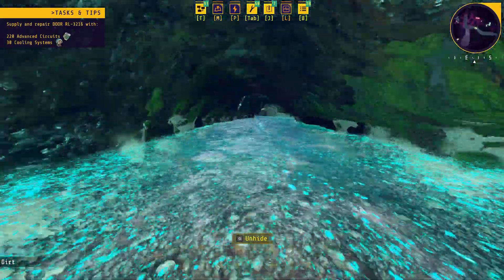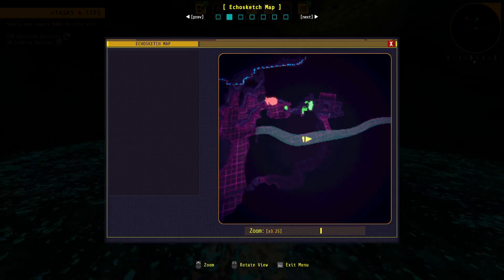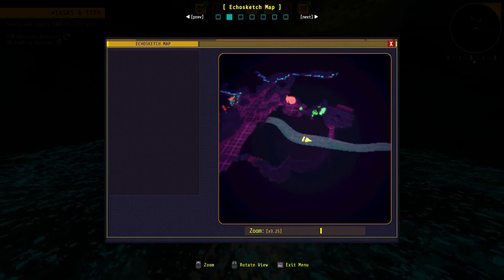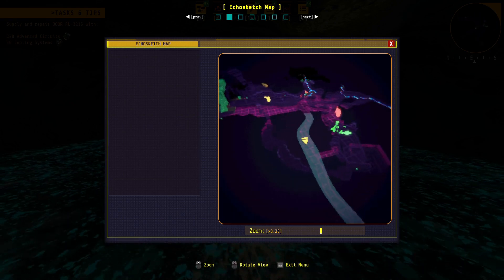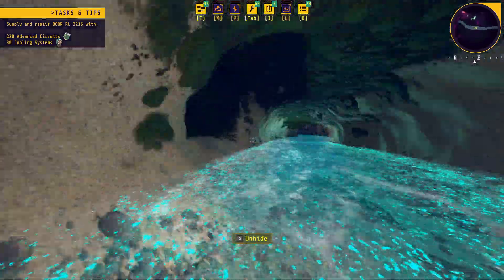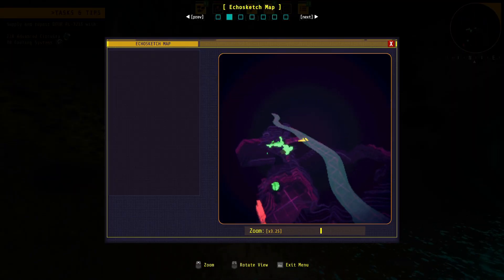You just follow it down — you may need to widen it a little bit in some areas. Follow it and check your map; you're going to eventually start seeing this area over here. What you're looking for are those bits of green — the Atlantite ore will show up as green on the map.